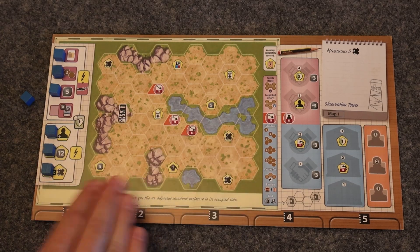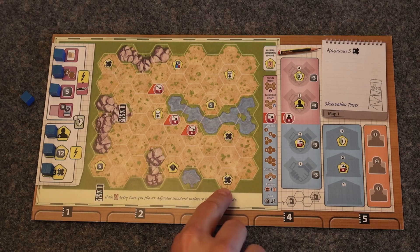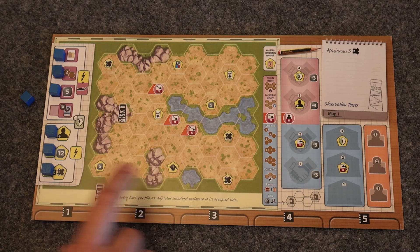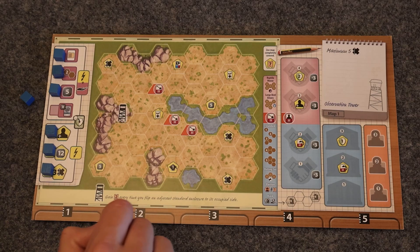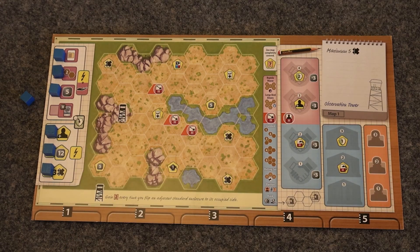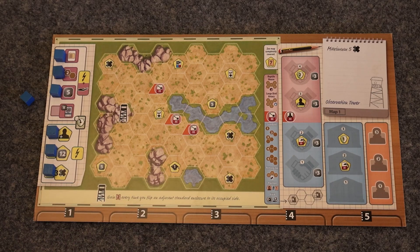Looking at the placement bonuses: most maps have two or three X spots, one reputation, and a couple card draws — pretty typical. This map does have two five-dollar spots, which is a little above average on the money side. Because of how powerful the extra points are, the game designers didn't give us a ton of super powerful placement bonuses here. Now let's look at some options for starting out with our building.